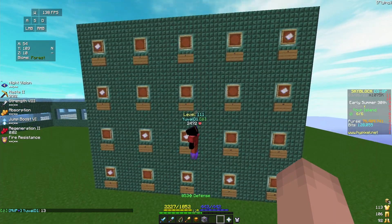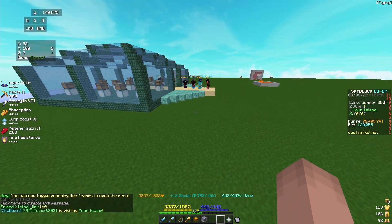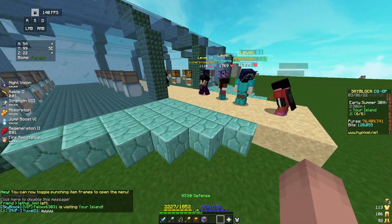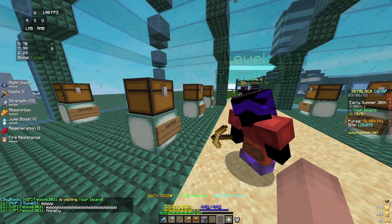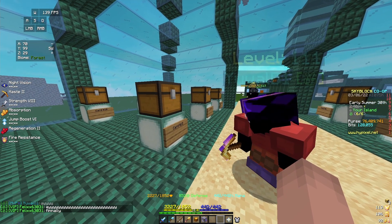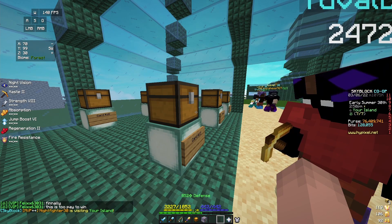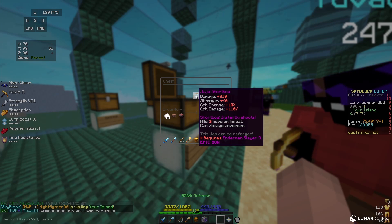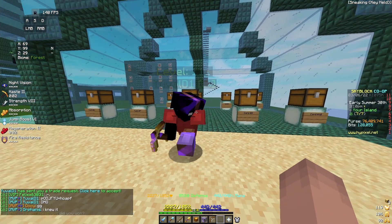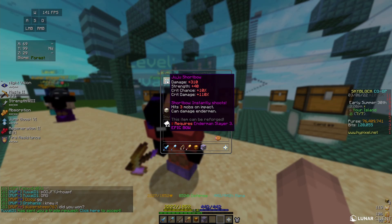Yuval going over to the board, going for number 13. Yuval going for number 13, getting the card off the board, going over to card number 13 — I wonder what it could be. Yuval, your winnings are proving that it's not based against non-plus-plus players. Congratulations, Yuval, on the Juju bow! Pog! Actual good item! The grand prize! Congratulations, good sir, on the grand prize. Guys, the Juju shortbow is gone!